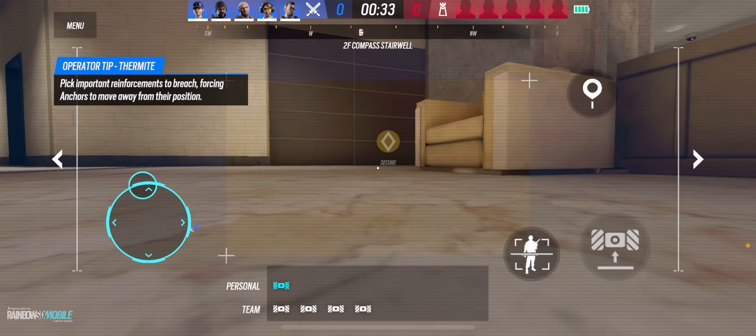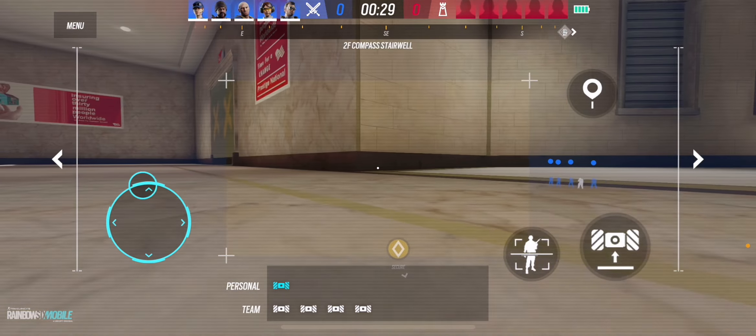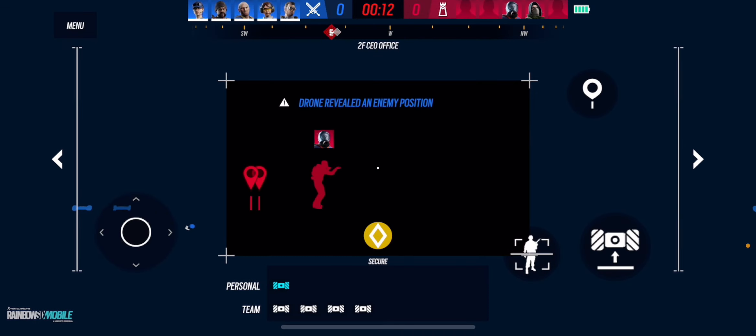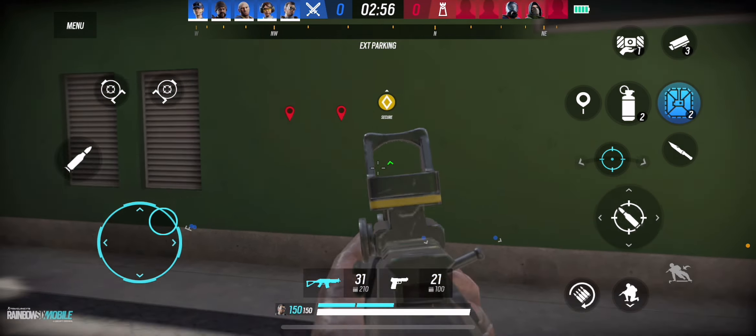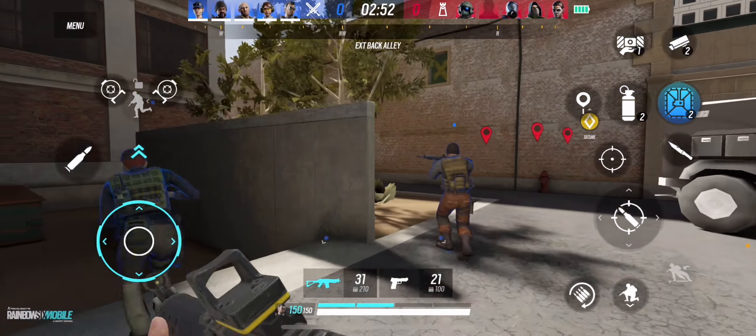That was not Thermite's loadout. I wasn't happy about it at all. But let's play and see how it is. Also, if you mark a player they don't just drop a pin — you actually get wall hacks for a couple of seconds. I feel like that's a little too OP. That shouldn't be a thing. Look, you can see him right on screen — that's insane.